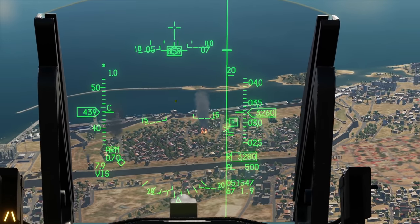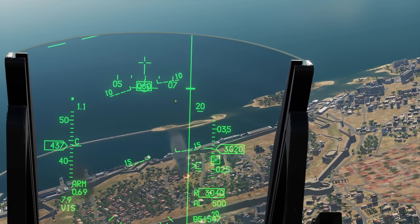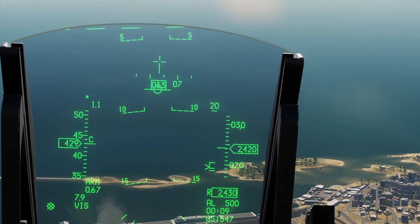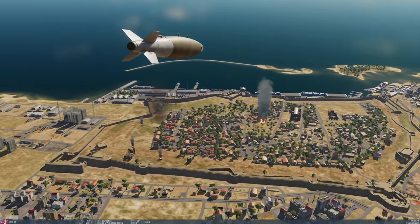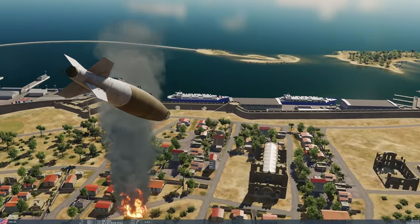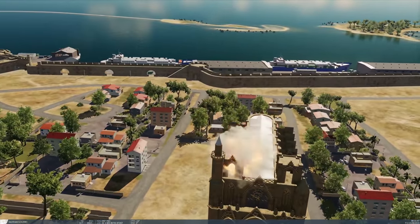Let's go and do it all again. I'm in range to drop. Let's just get a little bit closer and a bit more on target and drop the bomb. I should see a monastery going down. Bing, boom.